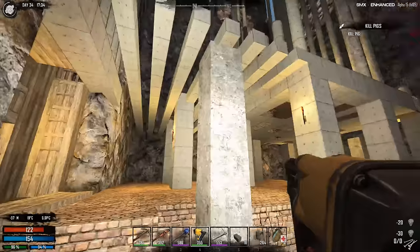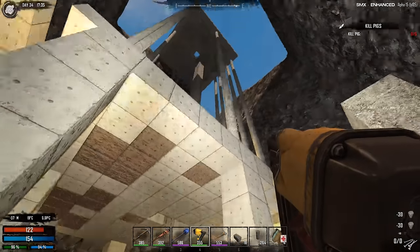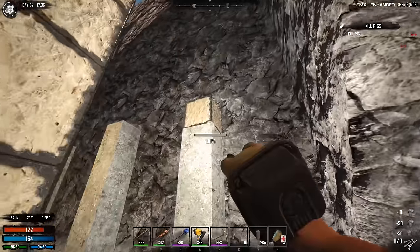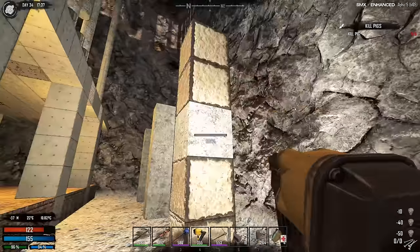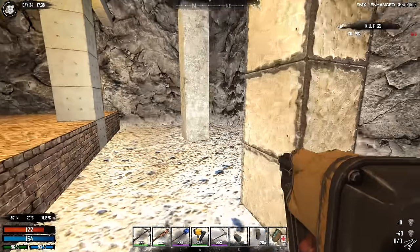Let's upgrade these guys - there we go, very nice, love it, very fast. Then we're going to put the quarter blocks up, and by that time our spikes should be finished. We should be able to put them down and all we have to do then is put the pillars up and upgrade them as well.